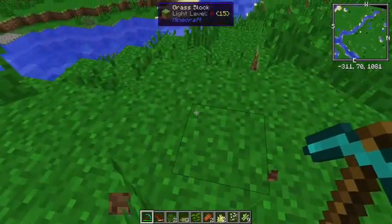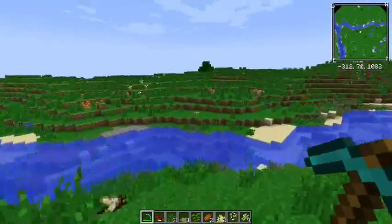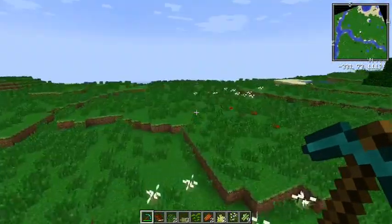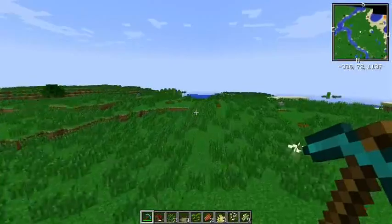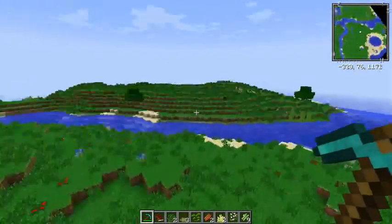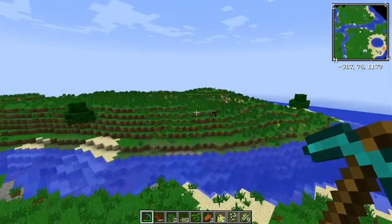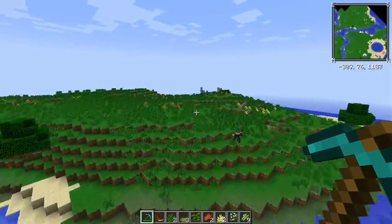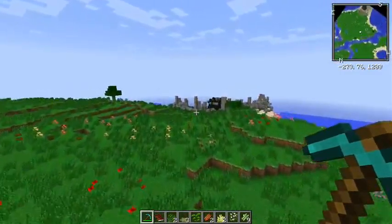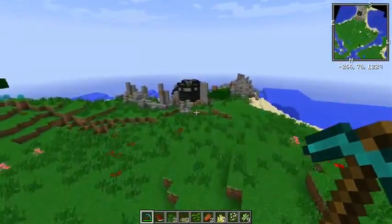Yeah, this is I believe an Extra Biomes meadow. I was kind of hoping to find a village or something in the meantime. And is that a meteor up ahead? I believe it is — that is a meteor from Applied Energistics. You want an AE system? You're going to have to be looking for these guys. They're not too rare, and thank God they all pretty much spawn on the surface.